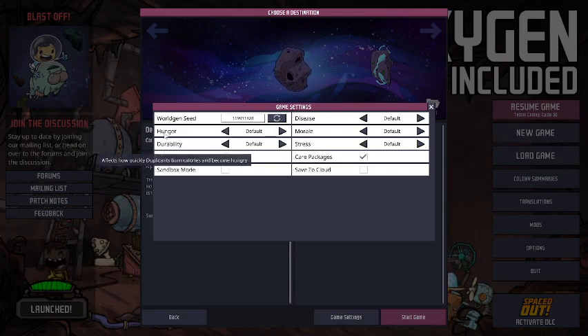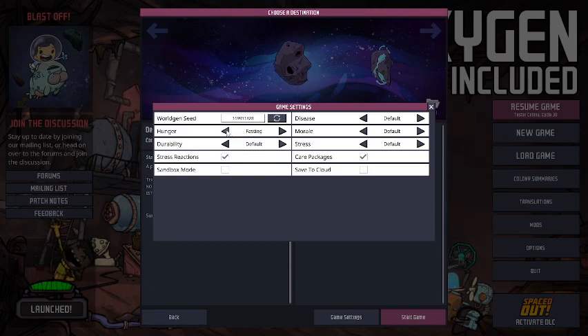For hunger, duplicants on a default setting will eat 1,000 kilocalories of food each cycle. You can decrease that amount by 500 each time, where they can essentially eat no food at all, or you could increase that by 500 up to 2,000 per cycle to make it pretty difficult.